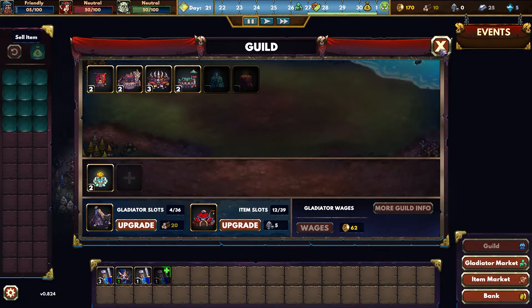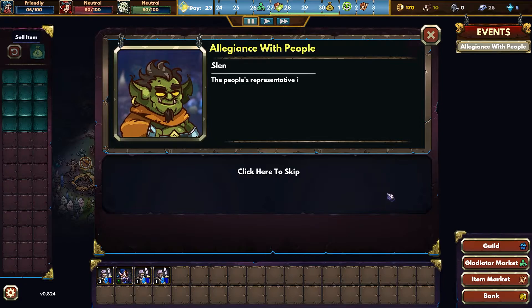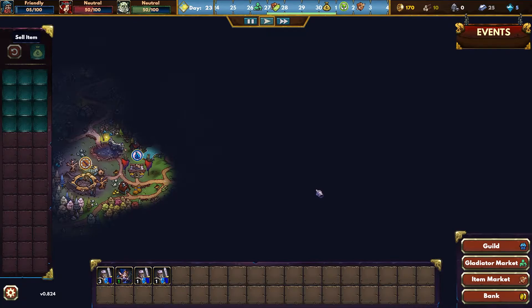So we're good there. The people's representative is asking if we would like to enter an alliance with the people of Deadwoods. They desperately need an ally and they feel they can trust us. I think they probably can - we'll ally with them.